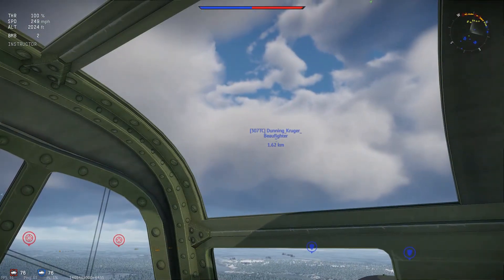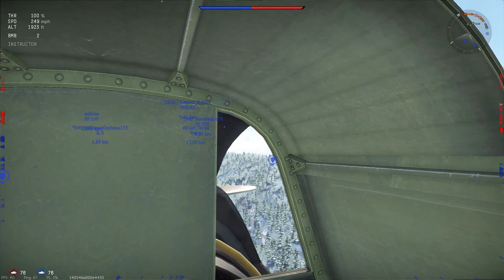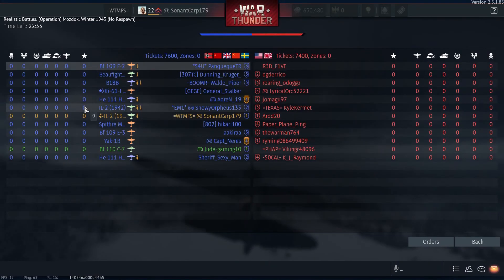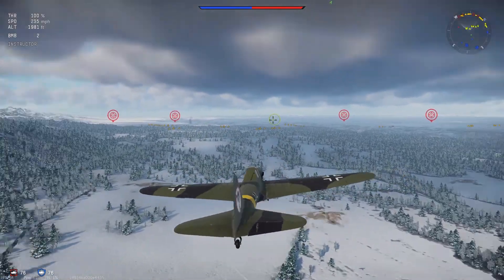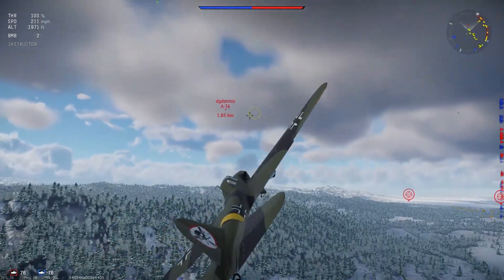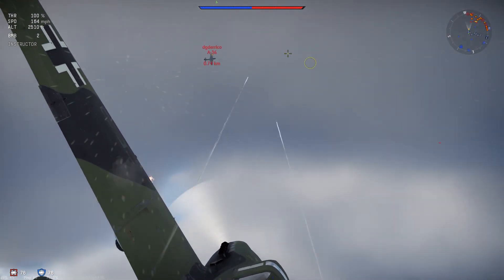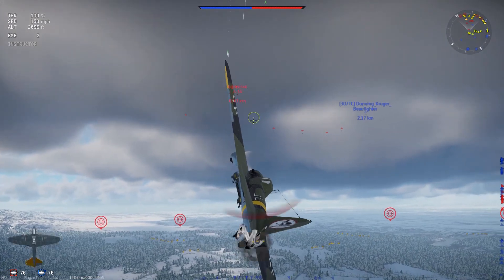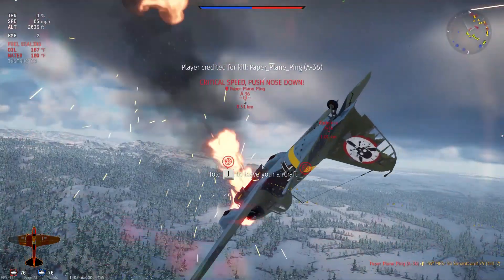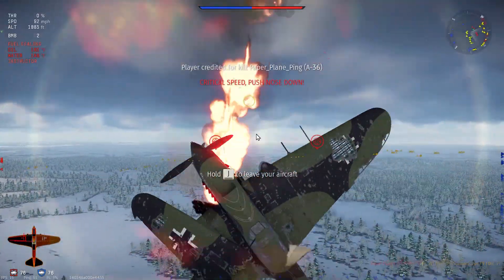All right let's see — got a Fw 190, Heinkel 111, another Yak, a Yak-1, Bf 109 — we got a pretty good team. All right, we are coming in on the enemy units — oh crap, looks like we're gonna have to do some of that defending. He's coming in, he's coming in — whoa, what's that? Holy crap, where did he come from?! All right, so that just happened — let's just go into the next mission.